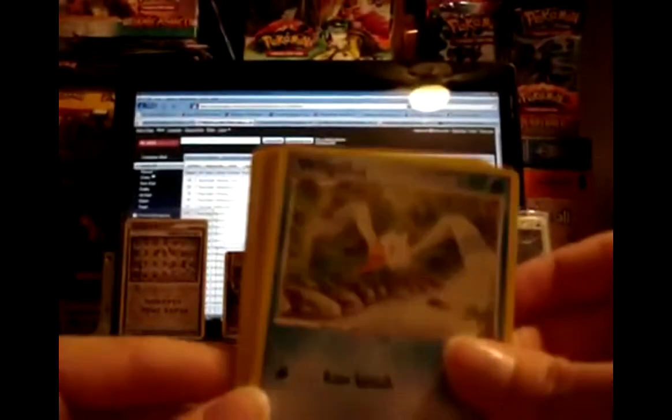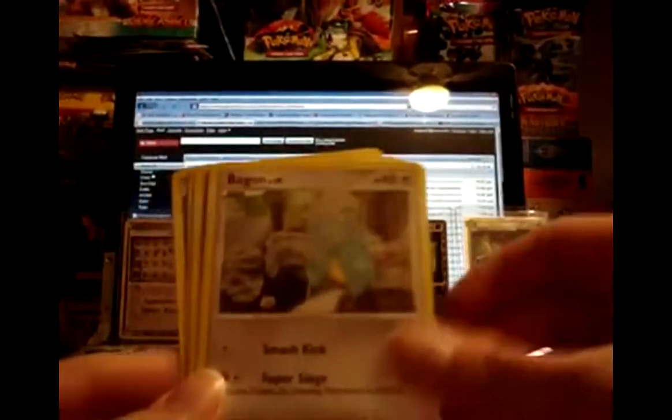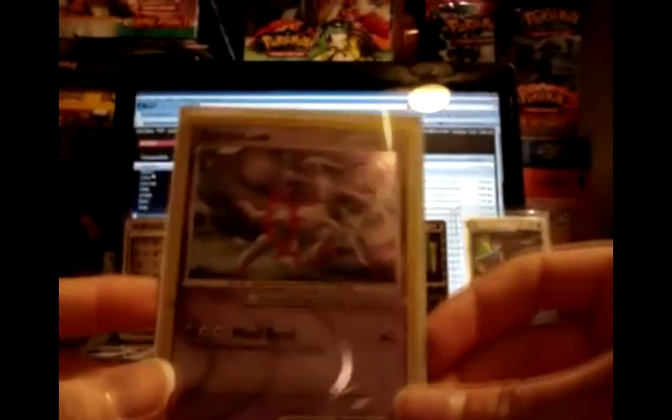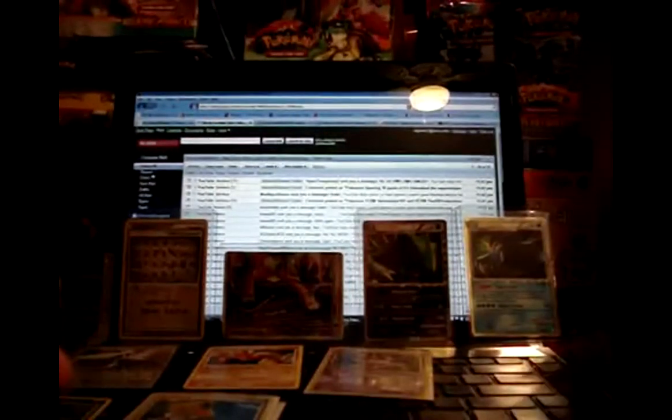Now we're on the two Zapdos packs. We have Beedrill G, Wingle, Trico, Gulpin, Bagon, Bronzor, Professor Oak's Visit, and another Energy Restorer. And your Reverse — ooh — Psychic Type Arceus! That's pretty sweet. I like that card. And your Rare is an Aerodactyl, non-holo. But I think the Arceus made up for that pack.